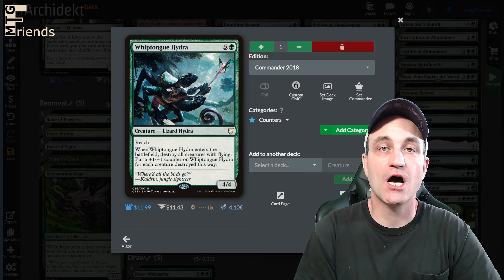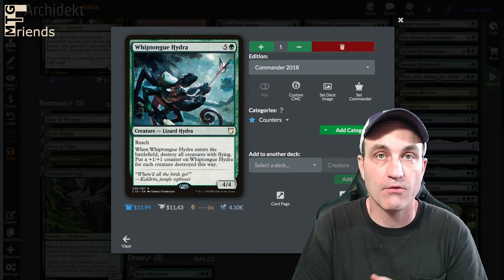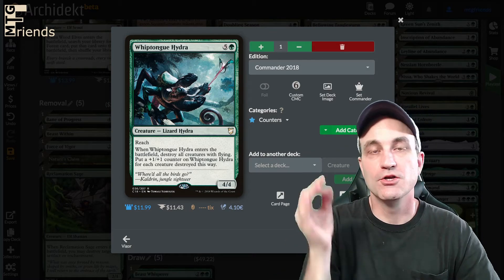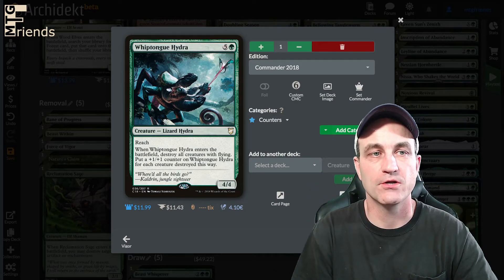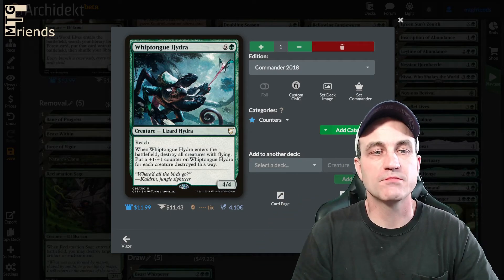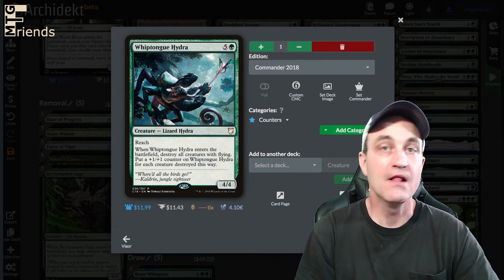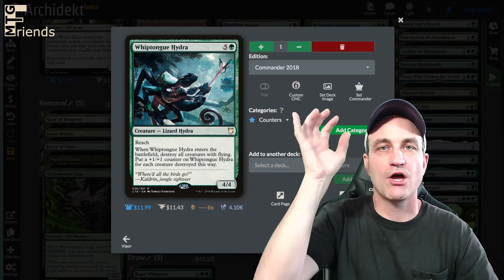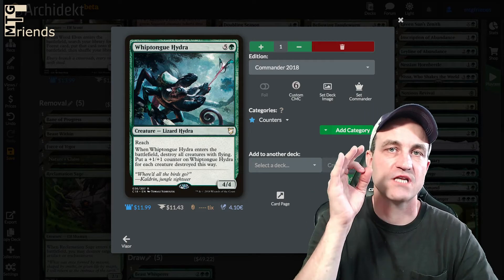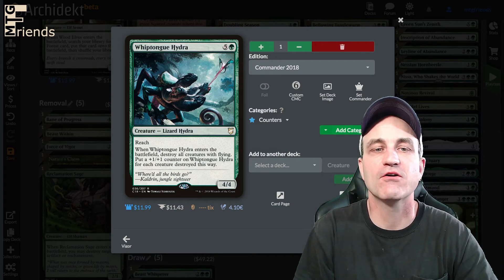Whip-Tongue Hydra — I put this in specifically because we don't have ways to deal with flyers, and in a lot of my playgroups there's a lot of flying going on. It's a 6-drop 4/4. It's got Reach. When Whip-Tongue Hydra enters the battlefield, destroy all creatures with flying. Put a +1/+1 counter on Whip-Tongue Hydra for each creature destroyed this way. We're really not about topdecking this one — we go and fetch it when we need it. Notice it says enter the battlefield, not cast.